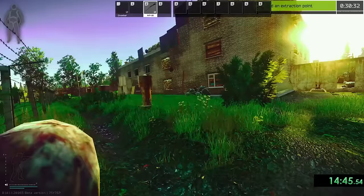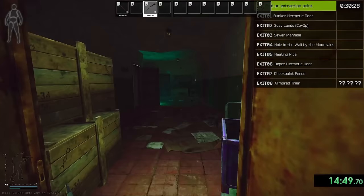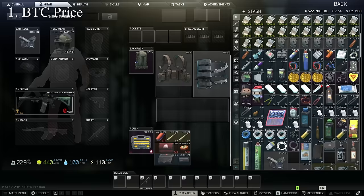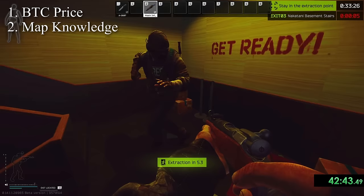There are many variables that can't be controlled, such as loot drop rates, scav loadouts, the amount of players or player scavs in my raid, matchmaking time, and flea market fluctuations. However, here are some variables that I think are not so obvious that may have had a large impact on the results. The bitcoin price has gradually increased from about 700k to 830–850 or so by the last test. My skill and knowledge of each map isn't the same, so I'd expect the results to be skewed in favour of the maps that I know better.